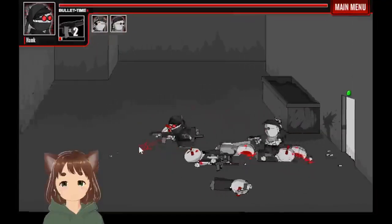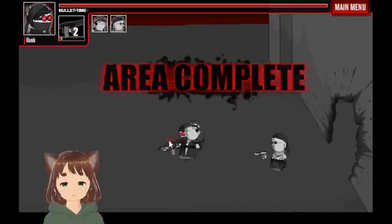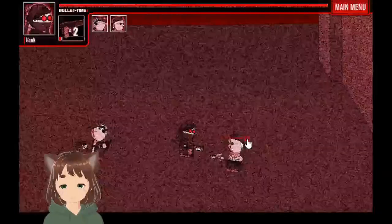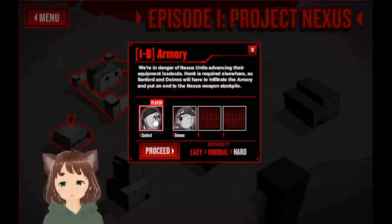There we go, and we finished this level. Well, almost — let me check in. Awesome. Area complete. Alright, what's next? 1B — Armory. Let's just choose Deimos, because I like Deimos a lot. Could choose Sanford, but we don't have to. We've got like two different kinds of weapons with Deimos, and Sanford has the token.